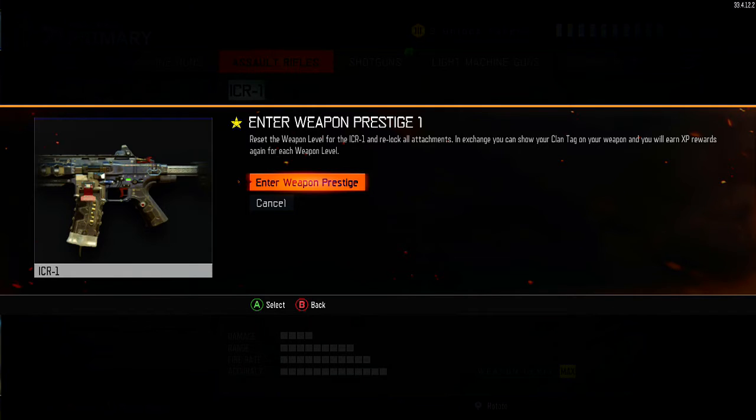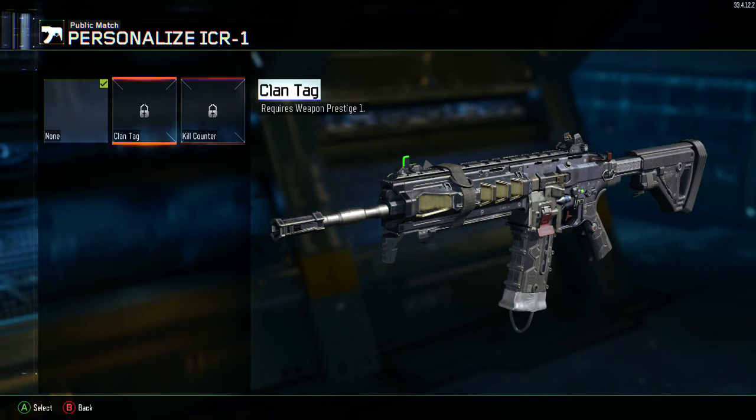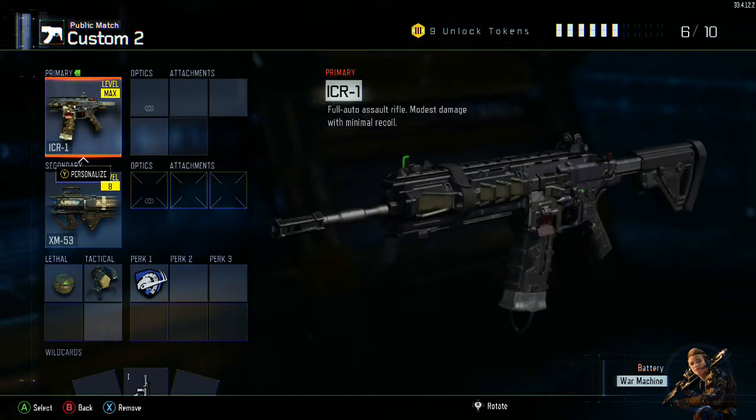When you click on that it says 'Enter Weapon Prestige 1.' There are two levels — you can prestige the weapon twice. When you do it you reset the weapon level, which means you have to unlock all the attachments all over again. In exchange, for the first weapon prestige you get to show your clan tag on your weapon and you earn extra experience rewards for each weapon level you get. If you prestige it a second time you get a kill counter — I don't know what that's going to look like, but I'm going to go ahead and prestige this weapon the first time.